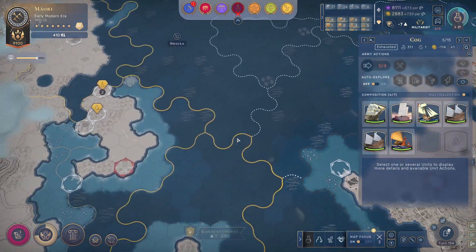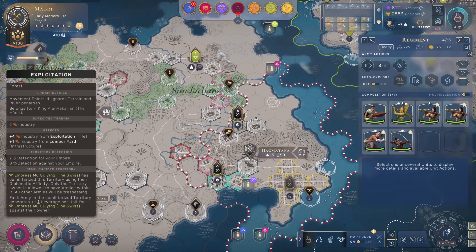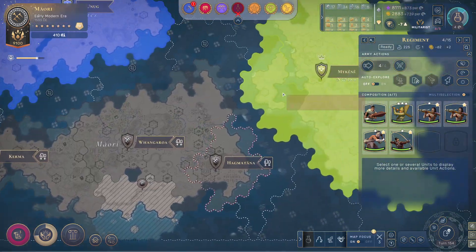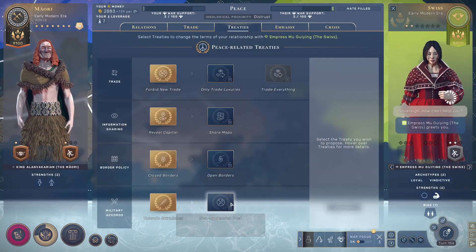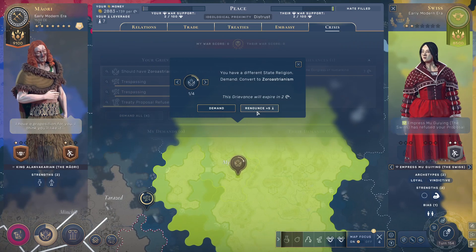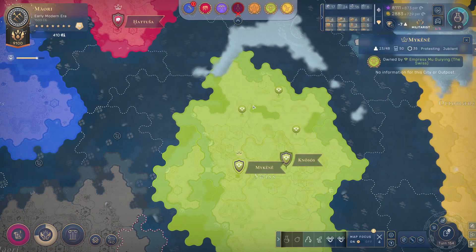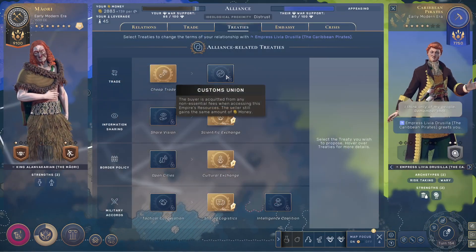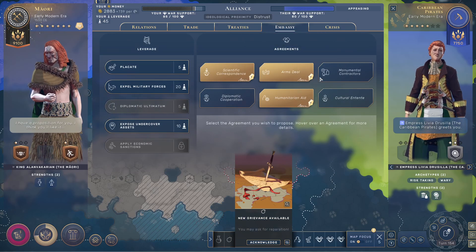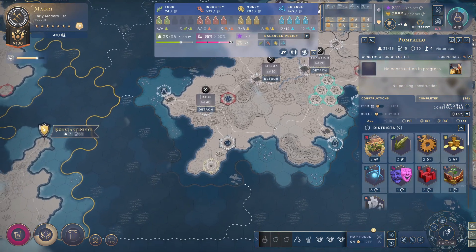My navy needs to come to this side of the world. These fellas also just have to leave this continent — I'm not planning on fighting the Swiss again. They refused my proposal. I will get some leverage from this one. We have some treaties — that was refused too. I need this alliance to continue, I really really do.